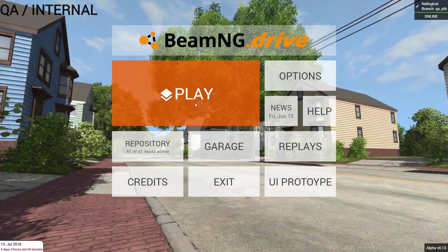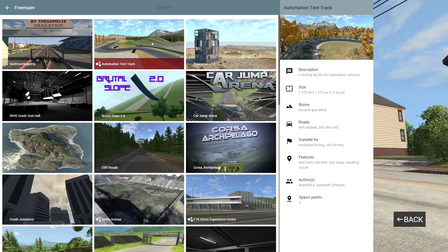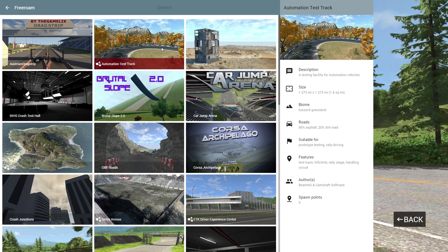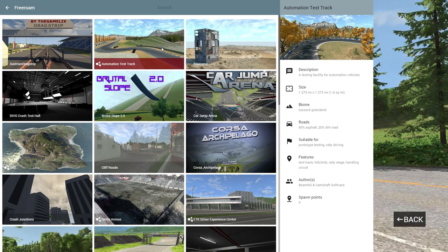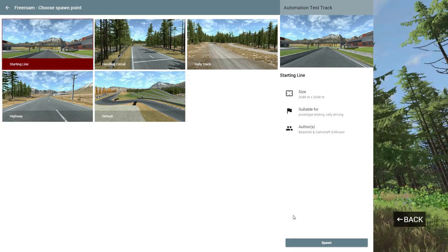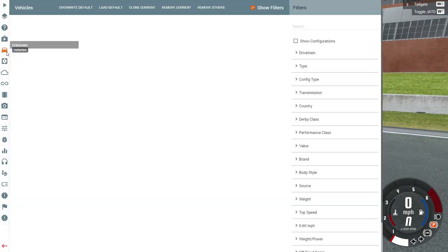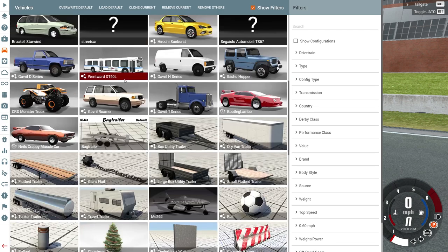Now that we're in BeamNG Drive we can go to play free roam, and you'll notice there is a new map called the Automation Test Track — the same test track from Automation, only you can actually drive on it now. So when you make a car you can drive it in BeamNG Drive. We're going to head to the starting line. In the car selector we can look down and we should see our new creation — there it is: Neil's Crappy Muscle Car. It even comes with a thumbnail and everything.